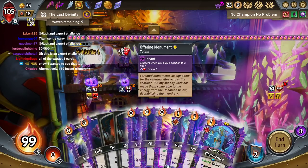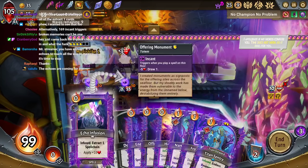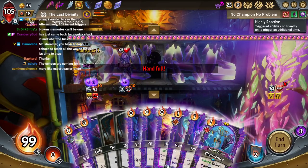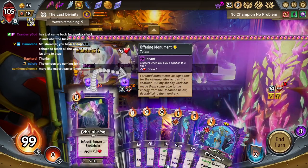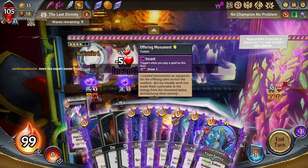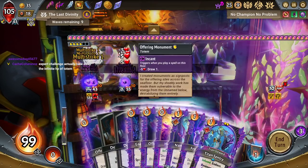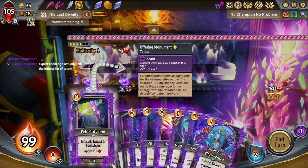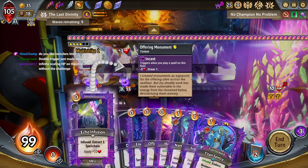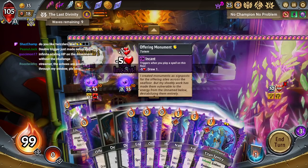This is an expert challenge. However, you could do this exact same run outside of an expert challenge. That's the most important thing — I don't want you to look at this run and say, oh, well, you're only getting to do this because it's an expert challenge. You could do this with — it's actually better without the double triggers. Without the expert challenge effect, in this case we're only drawing one, but the incant is triggering twice, so my totem loses 10 HP every time. Without the double incant triggers, he'd be losing 5 HP and be net plus 5.